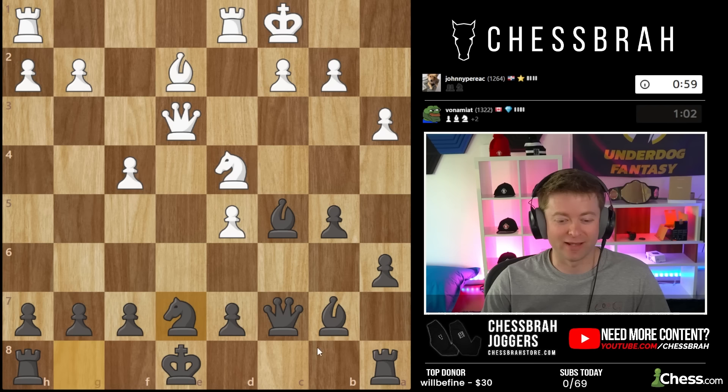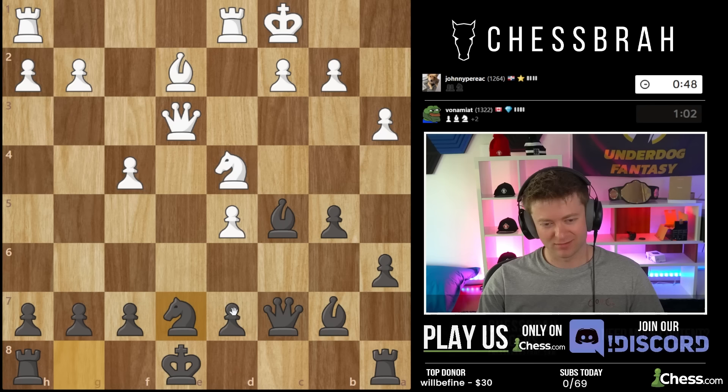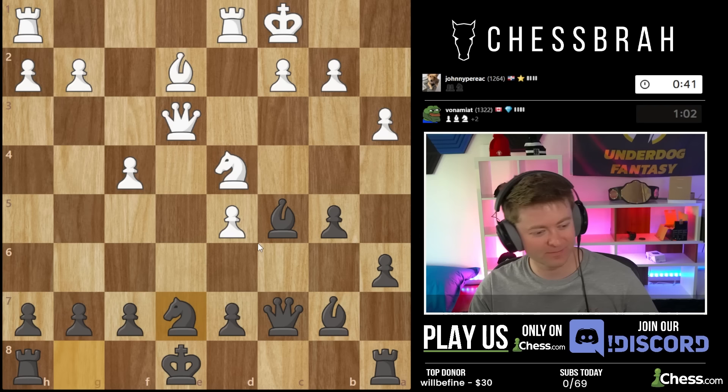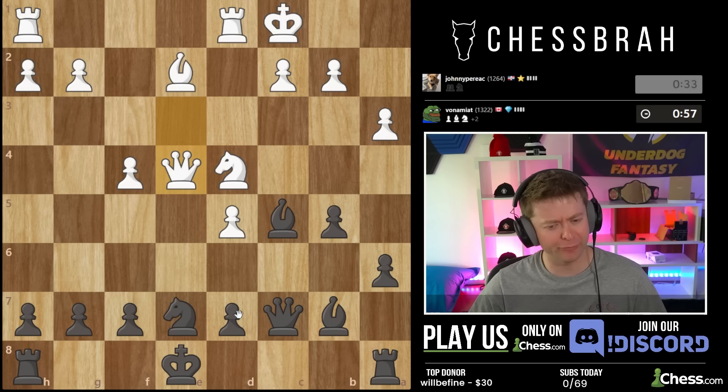King f8 allows my rook to come in and hit the queen right away, and my knight comes to f6, which is a much better square than e7. The only advantage of g7 is obviously I can castle, but I was weighing the options and it wasn't clear that castling was worth it. He's down a piece with no follow-up for this sacrifice — he just kind of threw it in there, which I respect to some degree, but it definitely looked unplanned.